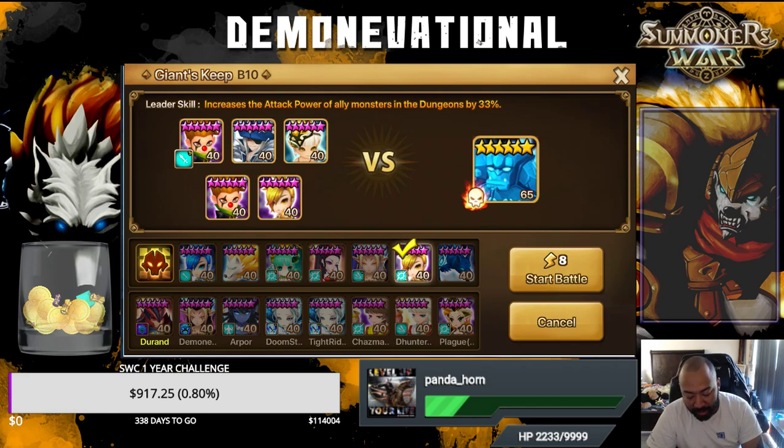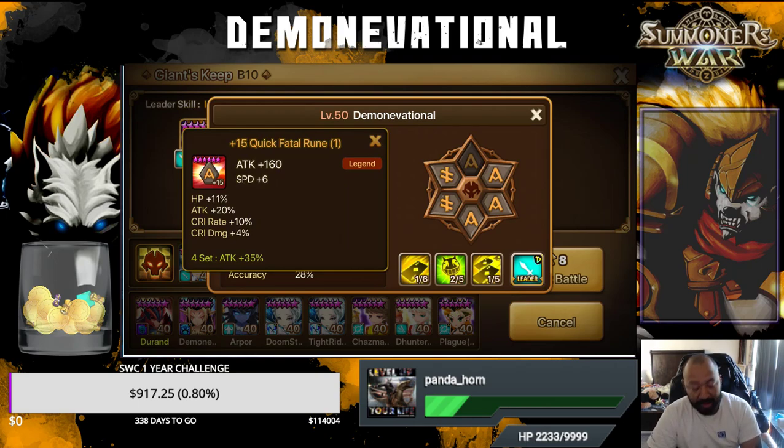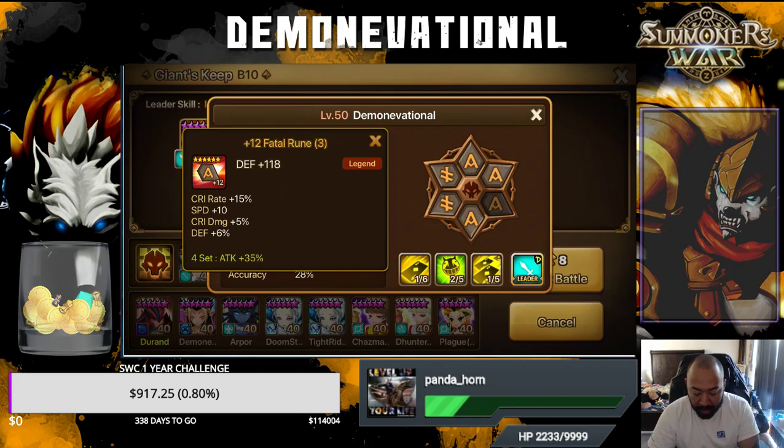To fix this whole thing, essentially all I would have had to do was when I looked at my runes and started to build my units, I would have had to make sure I had 6.2 speed — essentially 7 speed on each rune if I wanted to split it up between 6 runes — or I can maximize on one rune and put the required amount of speed on a couple, like 18 on 3 runes and then run the rest for all damage. The 40 speed split up between all 6 runes is roughly about 6 speed per rune.